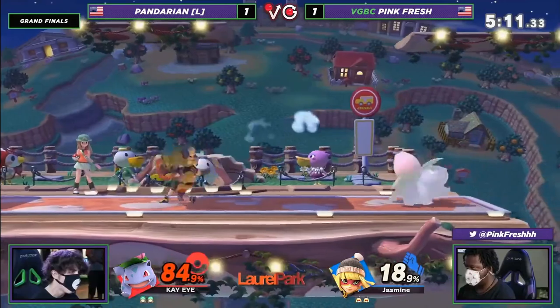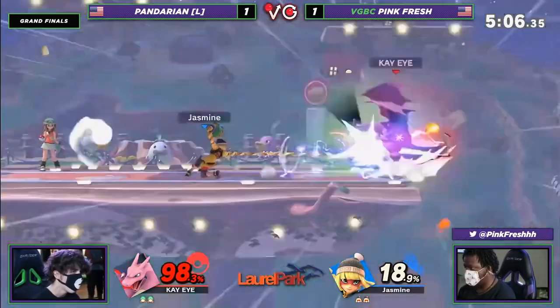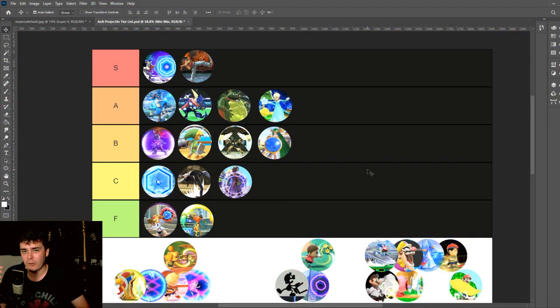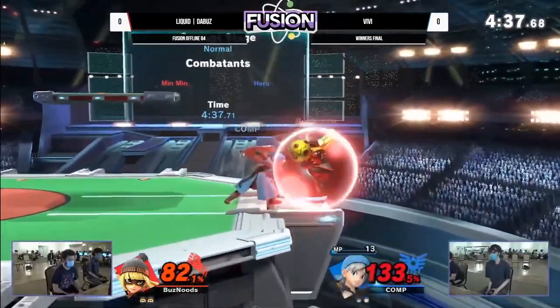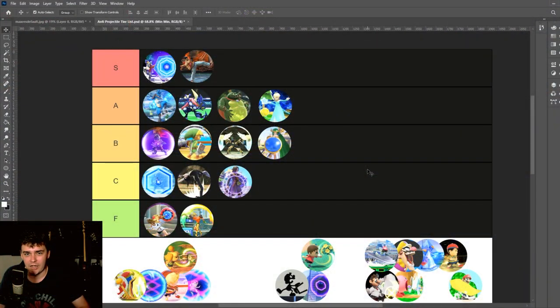It doesn't make sense on Min Min, though. Her whole deal is that she controls more horizontal space than essentially any other character in the game, which the reflector property ties into a little bit. But it also gives her a ridiculously good anti-air and a very solid out-of-shield option, which — as I talked about in my Problems with Zoners video — aren't really the traits I think this kind of character should have.